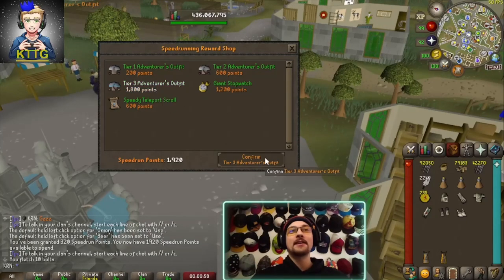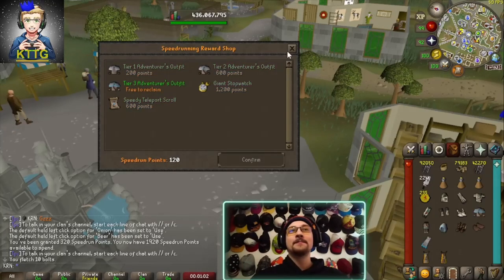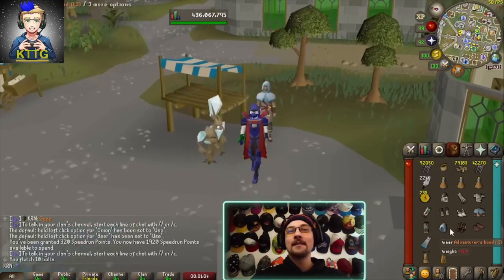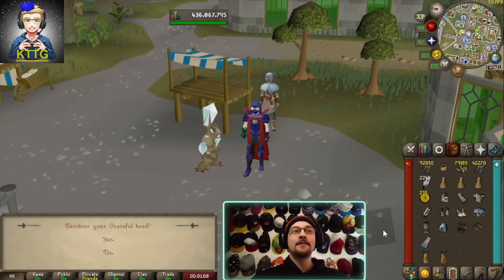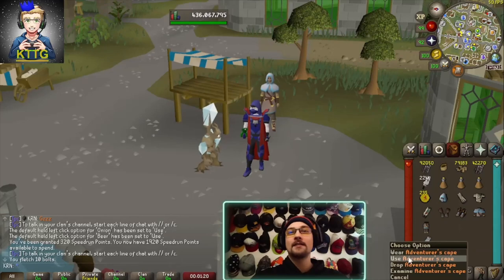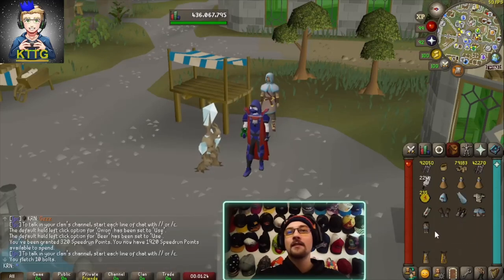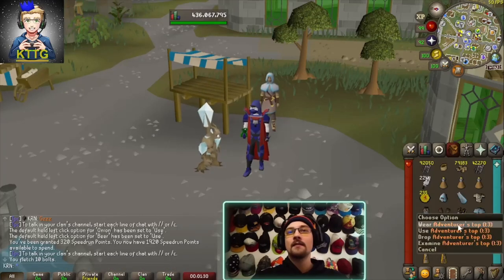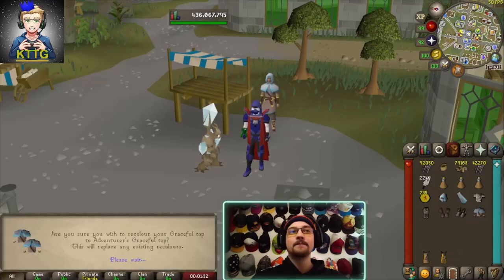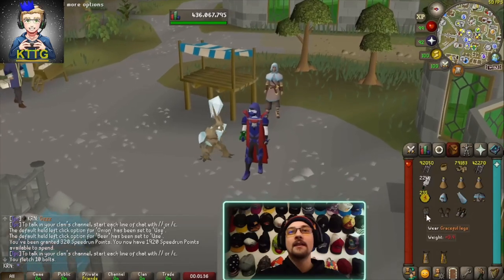We're going to buy the tier 3 adventures outfit. Let's confirm it, and now we've got to use each piece on our graceful outfit. I do think I'm going to start repping this one actually - it does look pretty nice. And there it is!